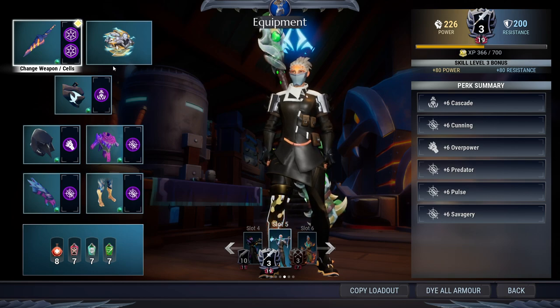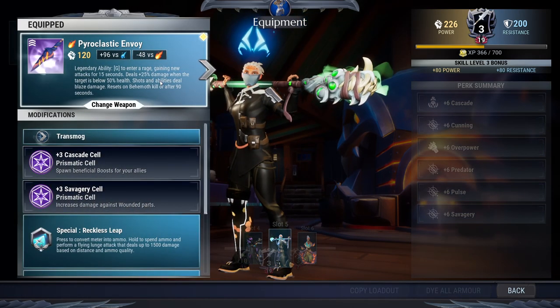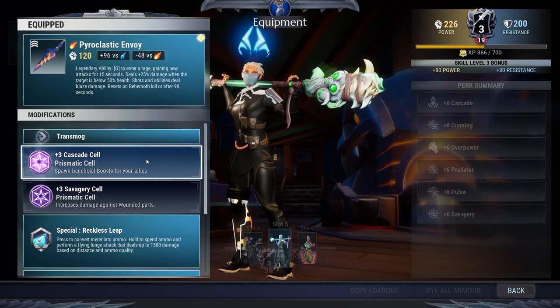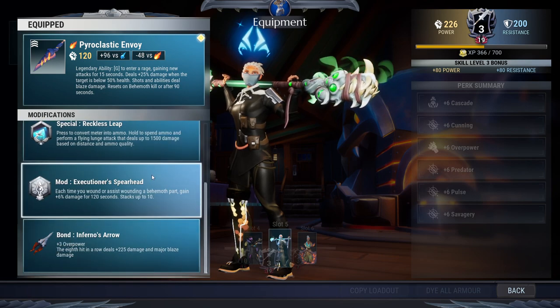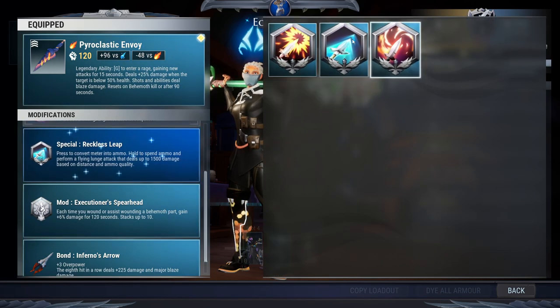First I'll introduce the build and how it works. For the weapon, we use the legendary weapon from Blaze — the Blaze weapon. I use the Cadastee and Savagy cells, and for the special I use the Reklift, and the mod is Executor Spearhead.